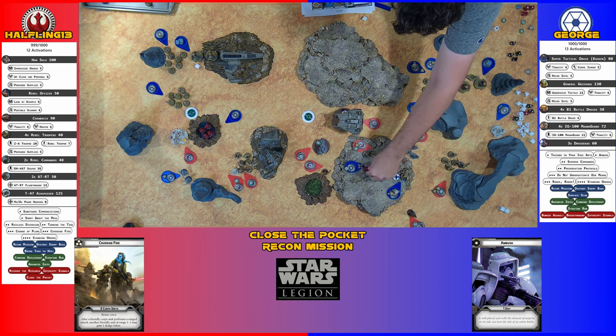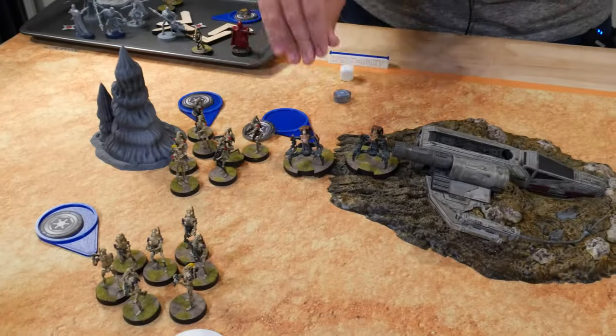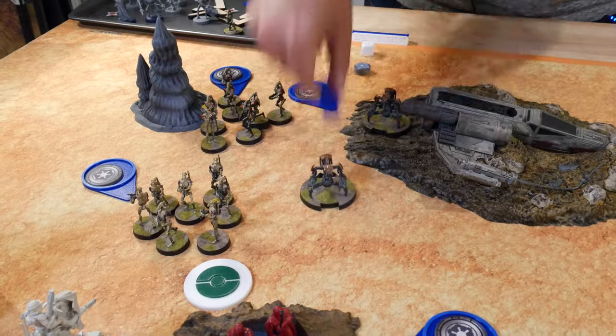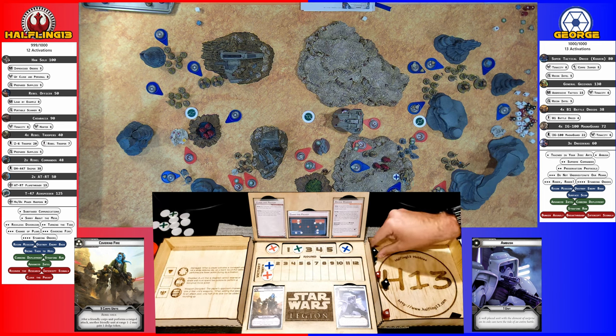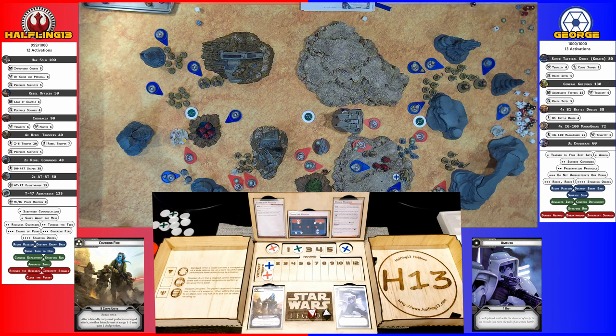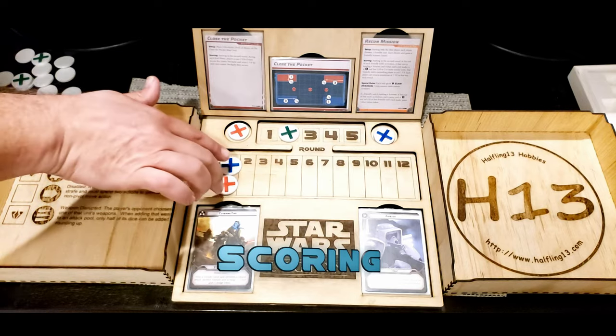He gets two dodges and Chewie gets two dodges. I've got a Droid Decker — it's going to move forward and then shoot at the RT. Four hits, two from the armor. Yes, you do surge to defend — so it doesn't take anything.